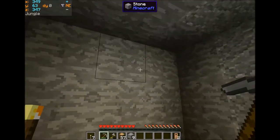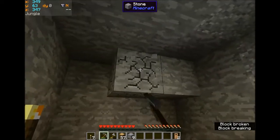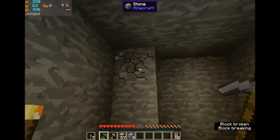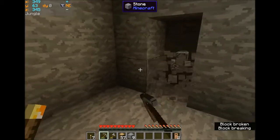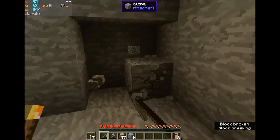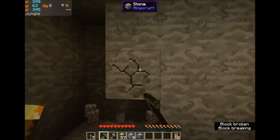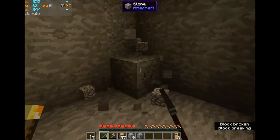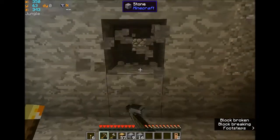I got a few saplings and three pieces of dirt — if I make a big enough hole in here I could plant a tree. I believe it has to be at least eight blocks tall and five around, just to give me something to do. Sorry I'm not talking much — it's a little early for me in the day. So let's just start going down.